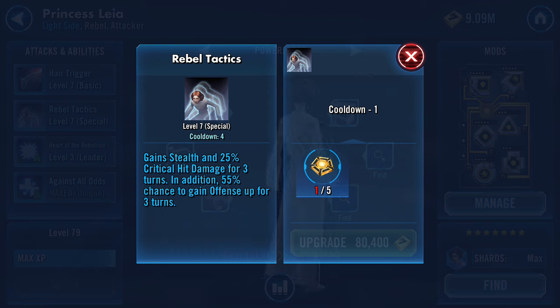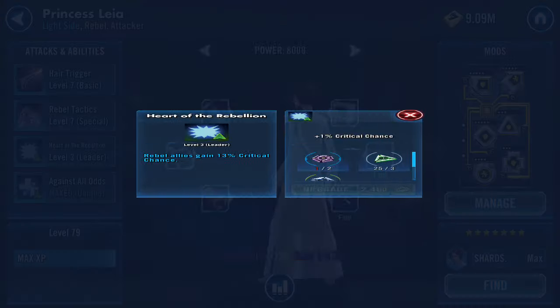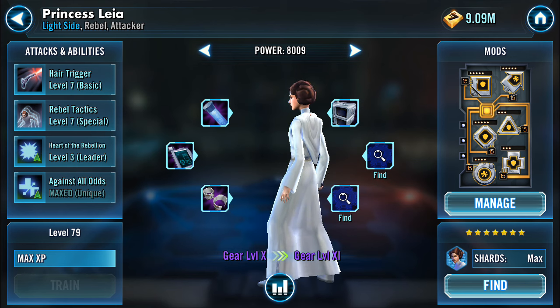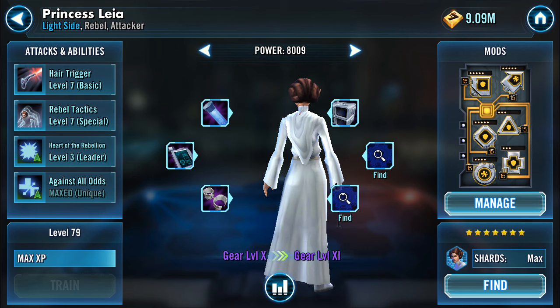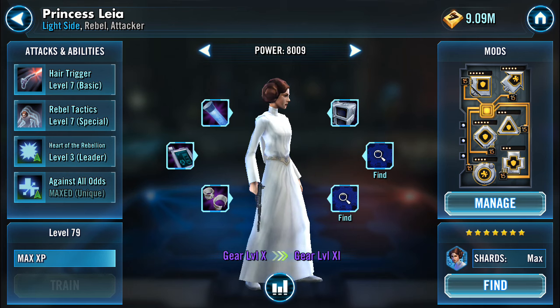You want her there until the end, just tearing through the other team. She also gets Offense Up for the entire duration of this special, plus the stealth and the critical hit damage — it's awesome. I don't use her as a leader, so I haven't developed that ability. She gives Rebel allies critical chance, but there are so many characters with better leader abilities. I really don't see Leia as a leader — some leaders have multiple deeper facets to their leadership that she just doesn't match.